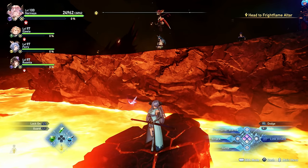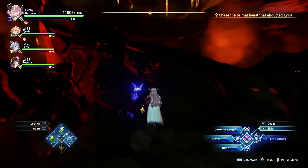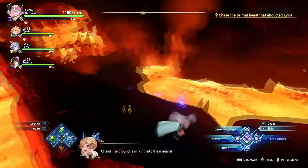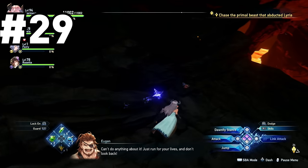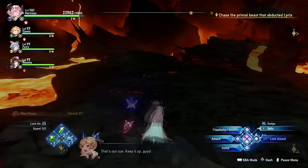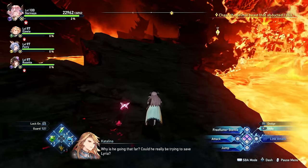The remaining two happen during chase sequences, so you may have to fail and restart once or twice to get both. During the first chase sequence, right after you drop down off the first ledge, immediately turn around — the little bugger is just going to be looking right at you. The final one for this chapter is during the second chase sequence, pretty far in.